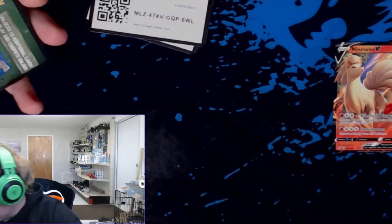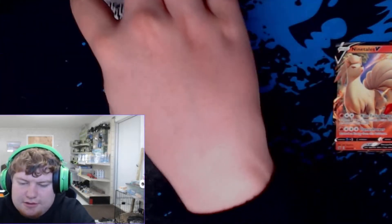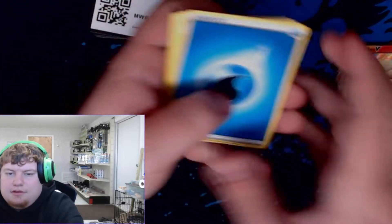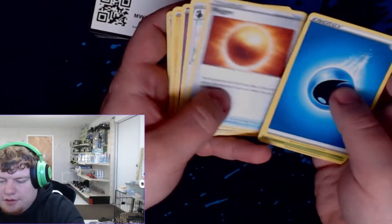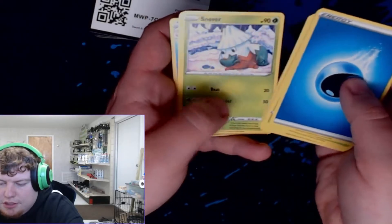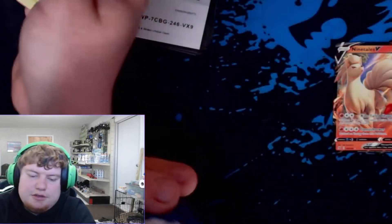Another green code card. Not having much luck on this side of the box. Water Energy, Masquerain, Nugget, Tranquill, Galarian Corsola, Toxel, Galarian Mime, Snover, Pita. Reverse Darmanitan and a Barbaracle.